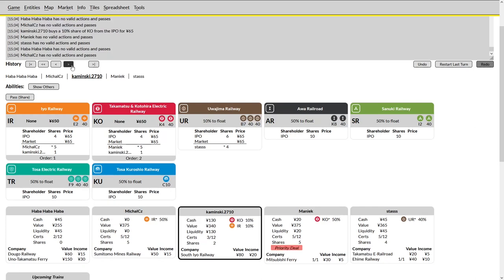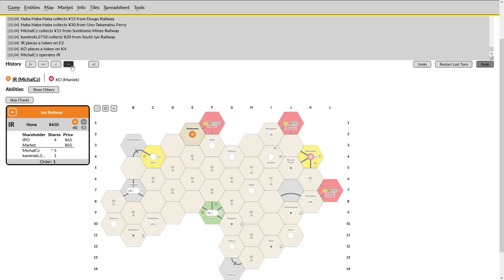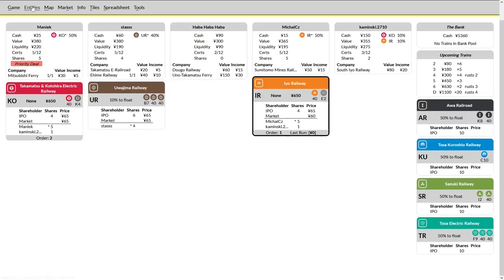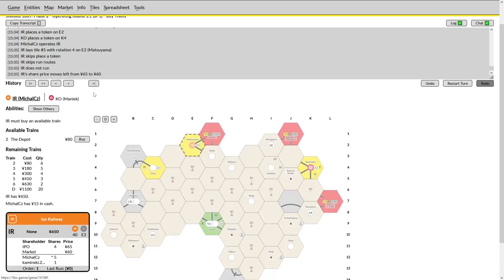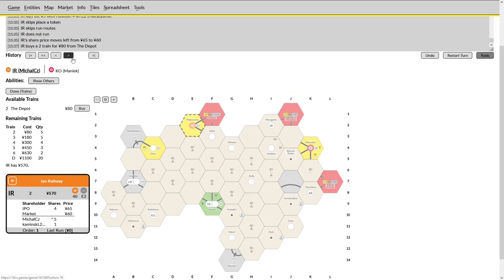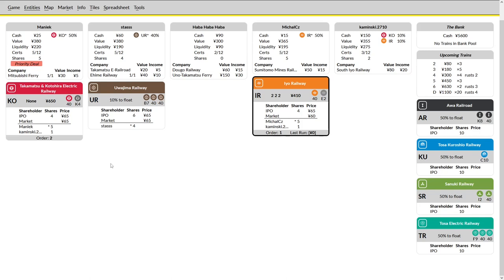Kaminsky, choosing to invest and lose priority as a result, gives some love to the UR, allowing it to float — though the UR is left unable to float on its own for now. The IR has a couple of options; generally we see a tight city laid so he can run to Saijo. These players seem a bit newer, so we may see something off the scripted opening. The IR does take that option, and since this player has the Sumitomo Rails, he doesn't need to buy an excess number of trains but may see three trains if willing to token Saijo.